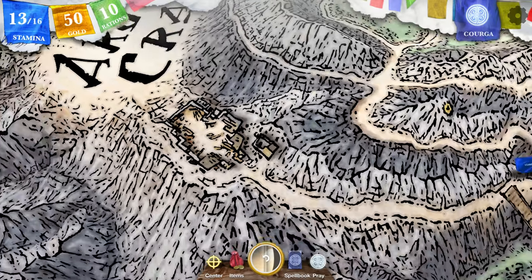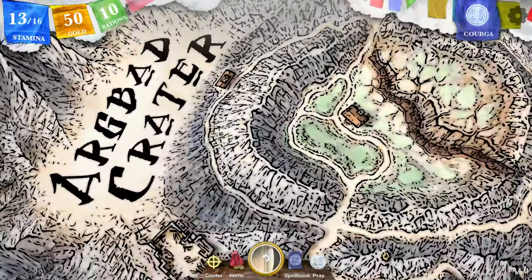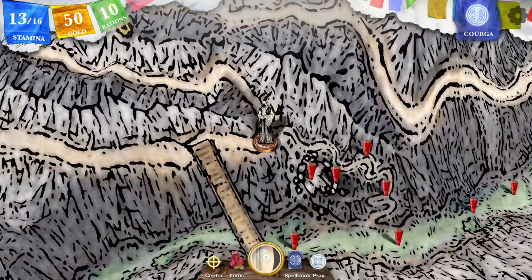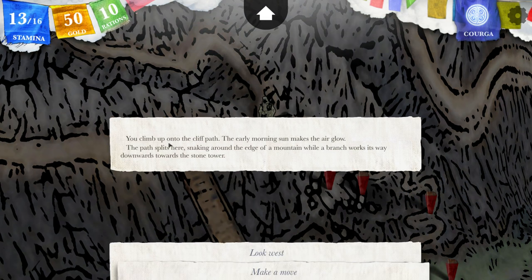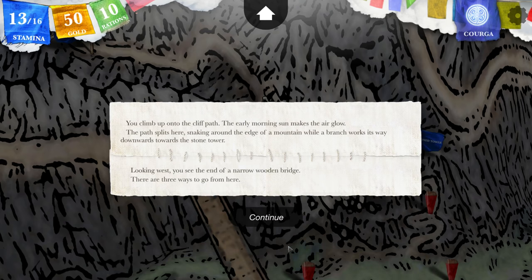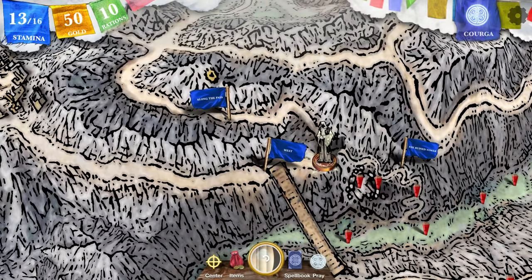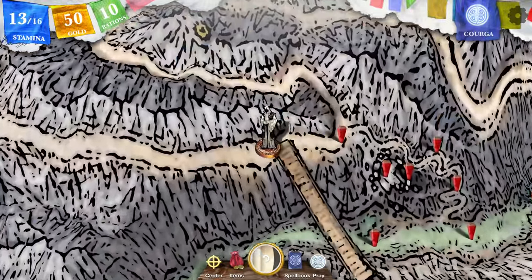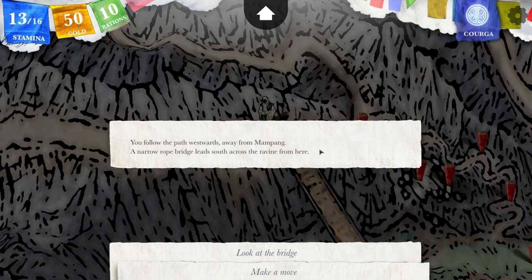I think maybe we could find another beacon or something that lets us go right there, because this seems like a dead end. I'm gonna try and go there — we'll see if it works. You climb up onto the cliff path. The early morning sun makes the air glow. The path splits here, snaking around the edge of a mountain while a branch works its way downwards towards the stone tower. Looking west, you see the end of a narrow wooden bridge. There are three ways to go from here. I could go west, down, or along the path — which is ultimately where I want to go. But I want to explore everything, and I don't think time is gonna be of the essence here. You can take all the time you need in the previous game and still get all the serpents.